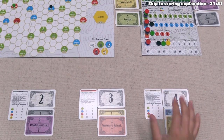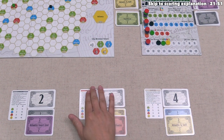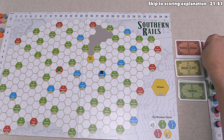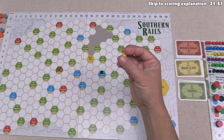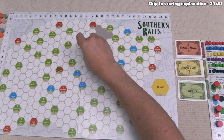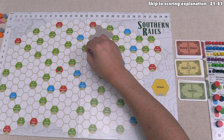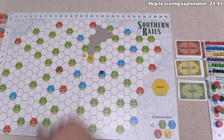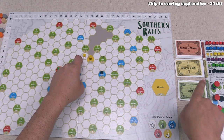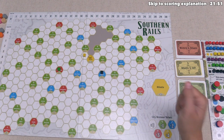It's now the tan player's turn, and they can place a yellow or a blue cube. They've decided to play along with orange and put another yellow cube down. When there is already a cube on the map of a railroad's color, future cubes must go adjacent to a previously placed cube, so this has to go adjacent to Atlanta. The tan player has decided to place this into the northwestern option on its way to Cartersville. That is a white area, which does not increase the income at all, and there is no track for having cubes on white spaces, so none of these tracks will be updated.